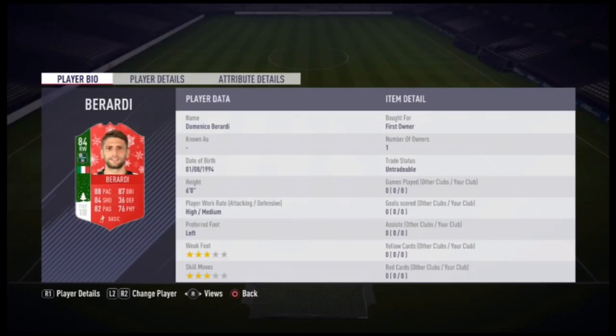What is going on guys, it's Tommy Gaming HD here and welcome to this Footmas Berardi Play Review. He's the 84-rated Italian winger who has 3-star weak foot, 3-star skill moves, high/medium work rates, and he's currently costing around the 35 to 40k mark to do the SBC on the PlayStation or the Xbox market.